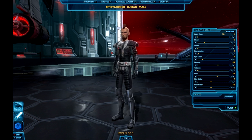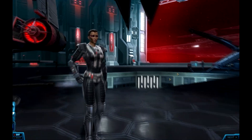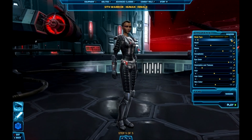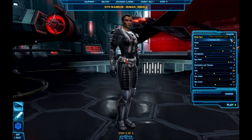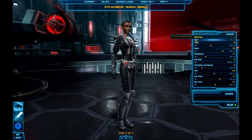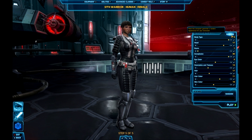Not so much on the female side, but we'll show you that. Here are the body types on the female side. They're a little bit thicker and bigger, but not as extreme as the male side. Here are some random females for the human Sith Warrior.